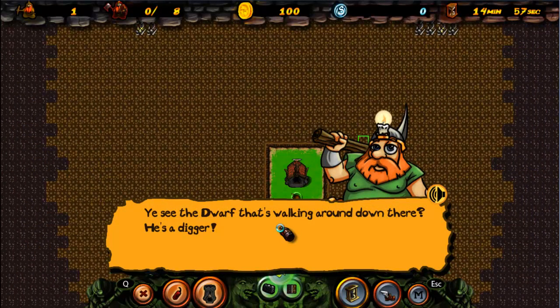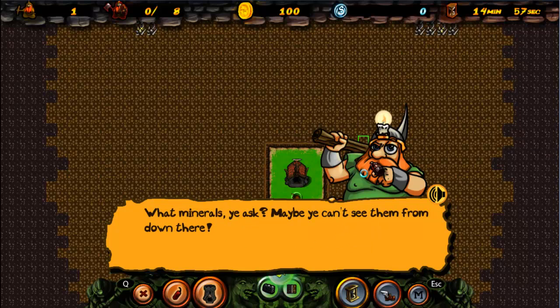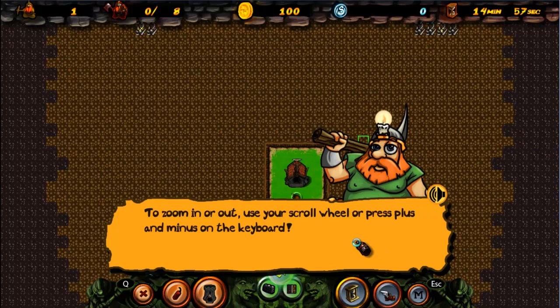You see the dwarf that's walking around down there? He's a digger! Diggers can dig tunnels through the air, but most importantly they can mine minerals for you! Maybe you can't see them from down there. To zoom in or out, use your scroll wheel, or press plus and minus on the keyboard.